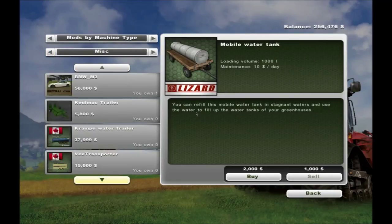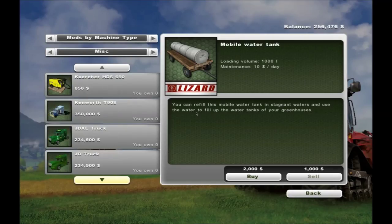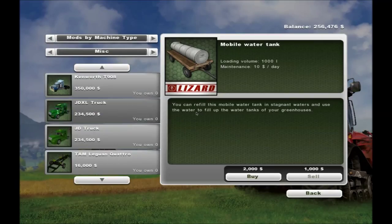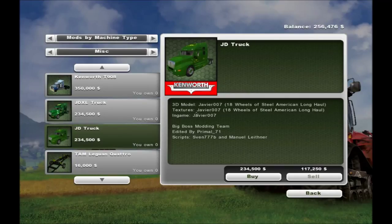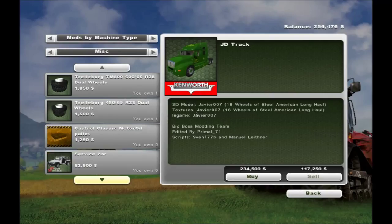I downloaded the John Deere truck pack — it's got some shiny new trucks and trailers. I'm not in the market yet to purchase them, but I've been using those CAT trucks forever and thought it would be kind of nice to have something new. So I downloaded those.